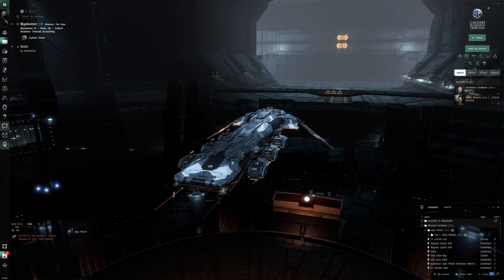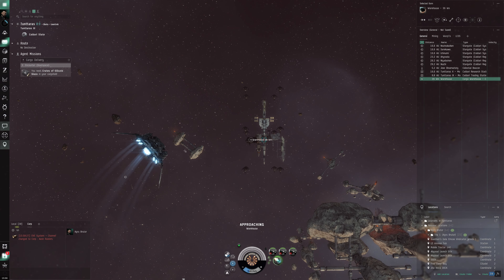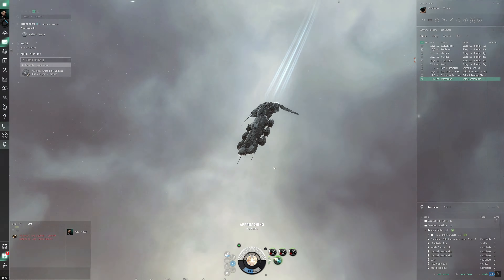Right now we have a cargo delivery mission — silicate glass is what we need to acquire. We need to destroy this warehouse, which we've done before. It's a very basic mission. A military destroyer doing cargo delivery seems a bit weird at first, but in New Eden when you've got pirate-ridden areas and people out to get you in every corner of space...